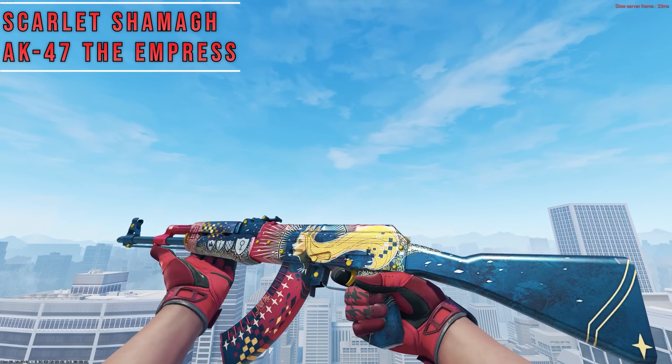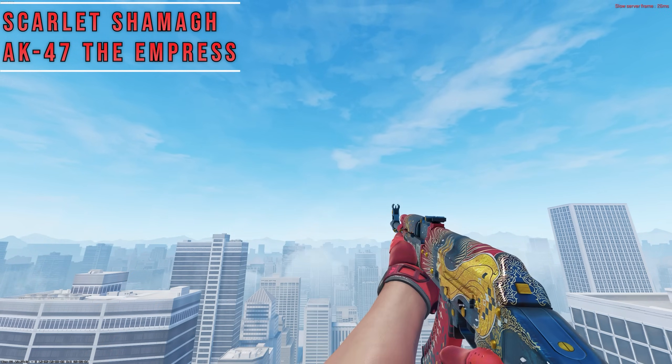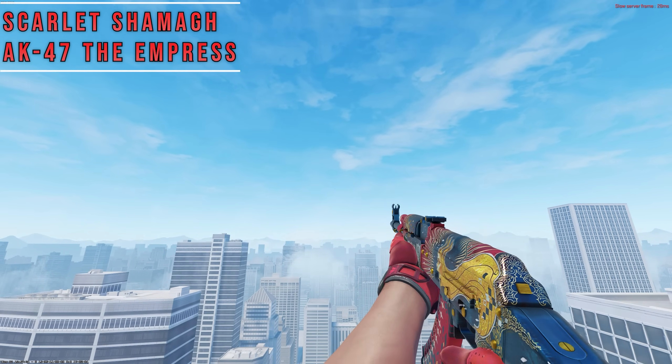First up, we have Scarlet Shams with the Empress. Great color match between the dark and light shades of red, both skins have a royal theme in their design, and it's one of the best combos for this price range.